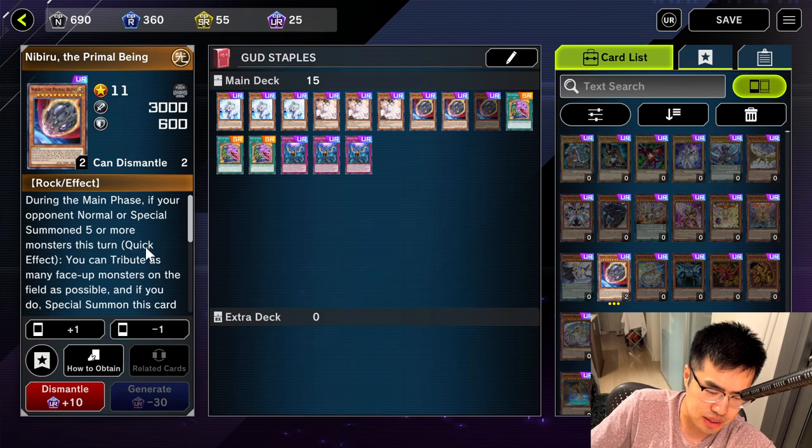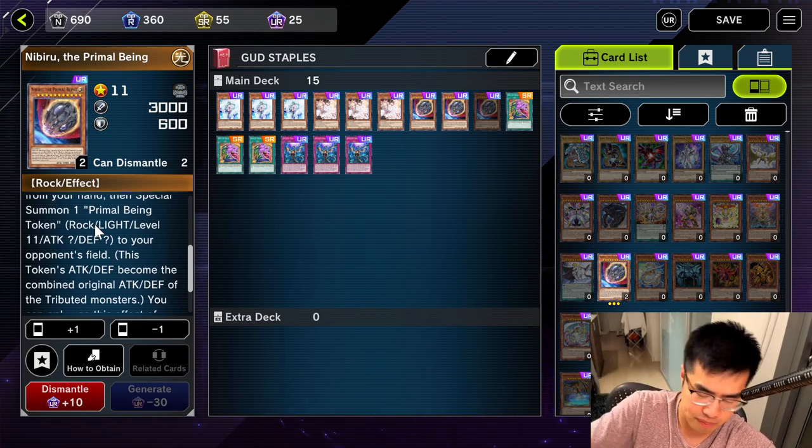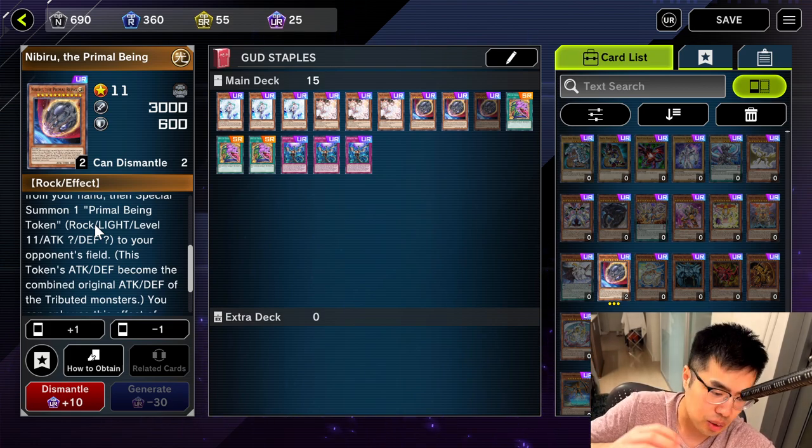Next one is Nibiru. During your opponent's main phase, if they Normal Summon or Special Summon five or more monsters that turn, you can use this effect to tribute all the monsters on the board. Then your opponent gets a Nibiru token equal to the combined stats of the monsters tributed, and you get to summon Nibiru from your hand. It's super good especially against combo decks that just swarm the board. If you drop this at the right moment, it just ends their turn. Most combo decks do that, and Nibiru is just the number one counter.